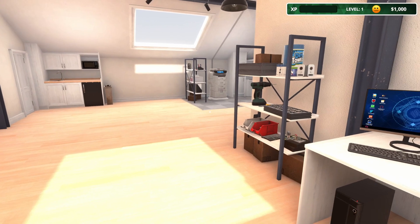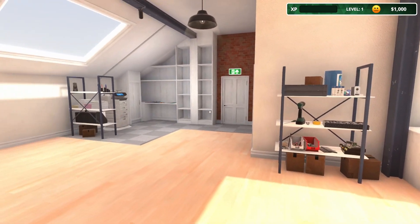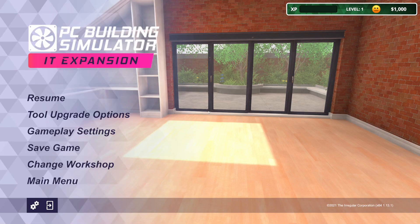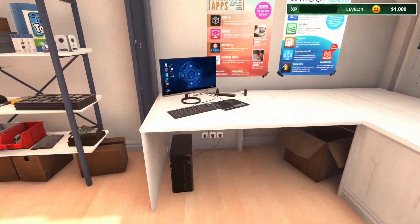Here we are in the first IT expansion workshop. If you played the beta, this will look very familiar — this is the workshop we all started off in. It also has three workshops total. I can go to change workshop — there's the expanded workshop and the executive one that has a slide, and you can go down the slide. All three of these workshops are available in free build mode, they're all unlocked, so go play in them and build stuff.